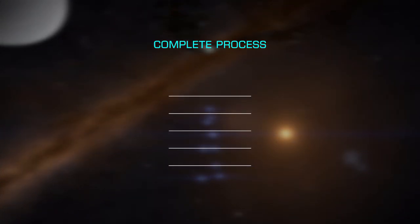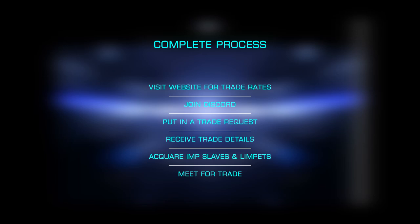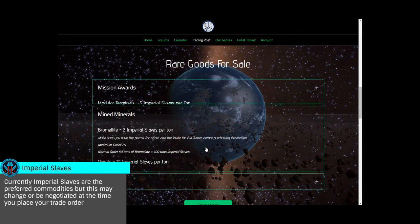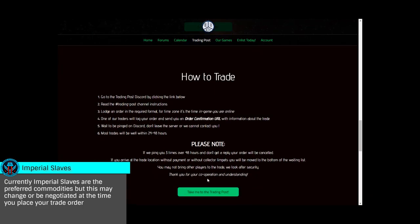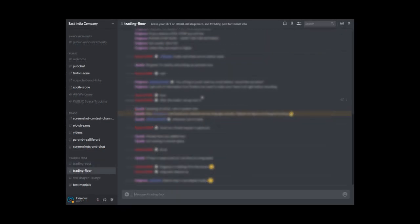Now let's look at how the process works. You'll start by visiting their website — all the necessary links are in the description below. From the home page, scroll down and click 'Looking for Rare Goods,' where you'll then select 'I Need Rare Goods' to be shown the various goods available. You'll then click 'Set Up a Trade,' where you'll find the specifics of how the process works and, most importantly, a link to the Discord where the trade will be set up. Once you join the Discord, head to the Trading Post channel for the specifics of placing an order.